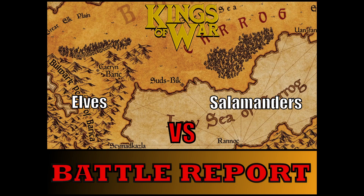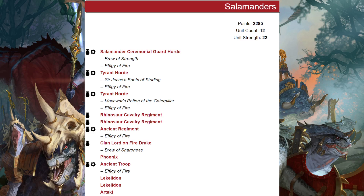Hello everybody and welcome back to another Kings of War battle report. I'm Visibly Riley and this week we have elves versus salamanders in this 2300 point battle of Fool's Gold. First off we have my opponent's salamanders list, which opens with a horde of ceremonial guard with the brew of strength and effigy of fire, then we have two tyrant hordes, both of whom have effigies of fire.